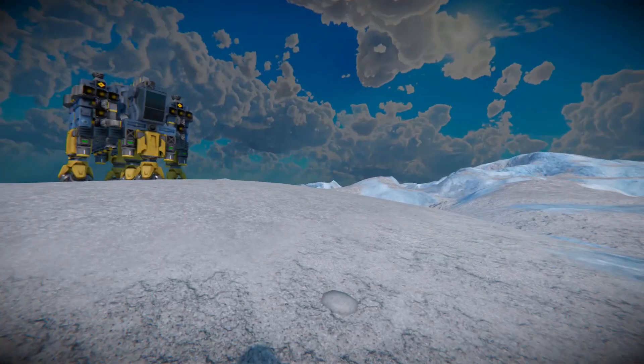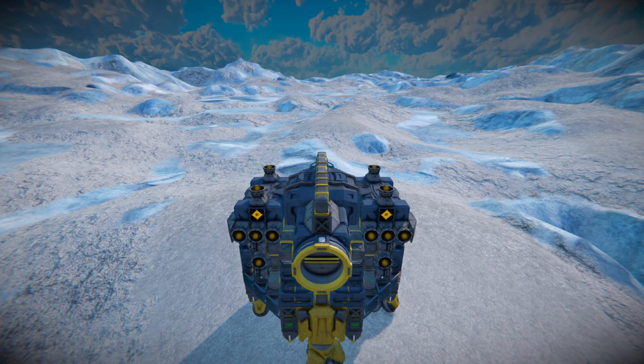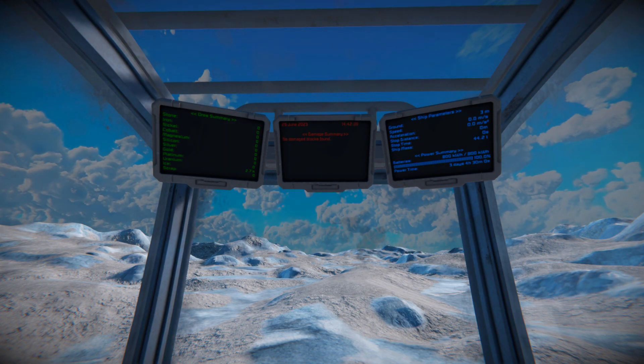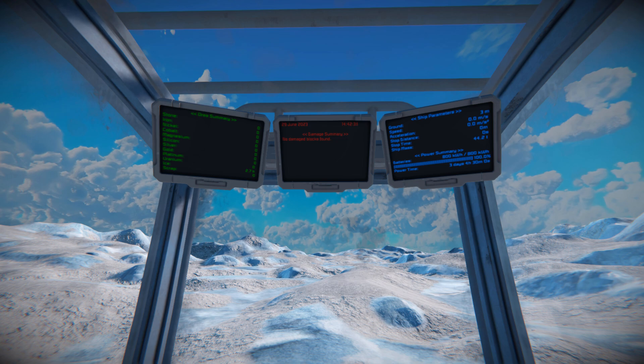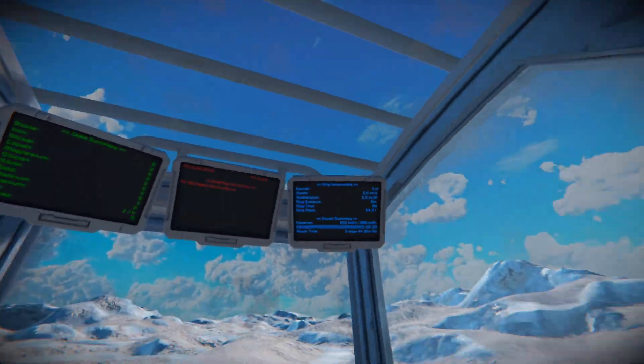Now grabbing my character, we come up into the cockpit and go through the controls. In first person view looking up, this is our automatic LCD screen script telling us our ship parameters. We can see if any blocks are damaged, and then we see our summary for our cargo containers which contains all the ore.